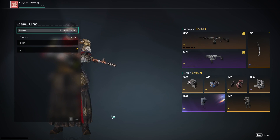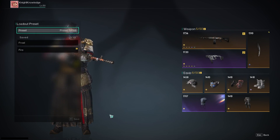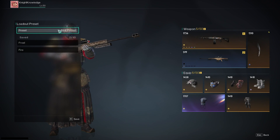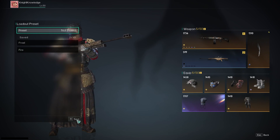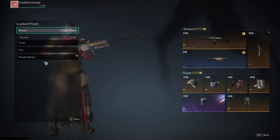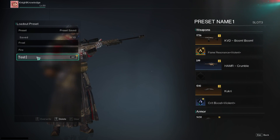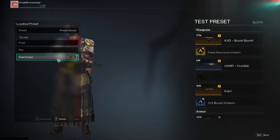As you can see, I have two loadouts set up: Frost and Fire. To save the loadout, either press R or click the area below. Then you can put your cursor on the new slot, press Enter, and you can give it a name.